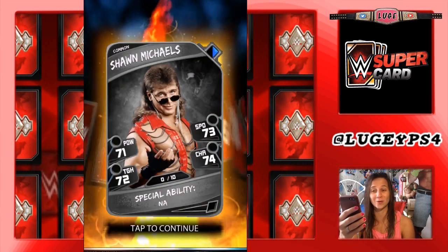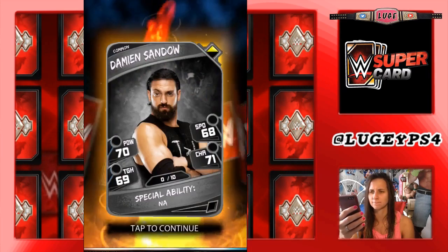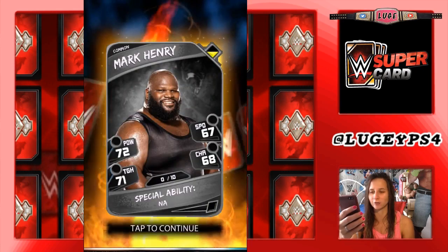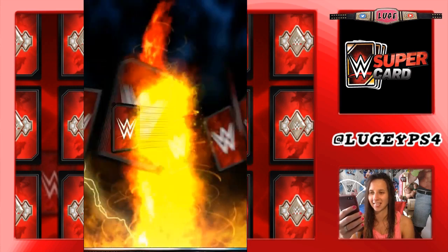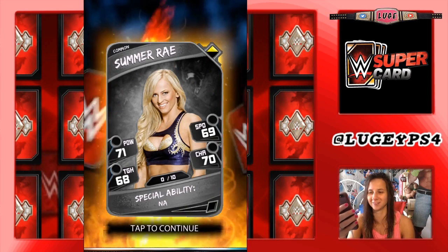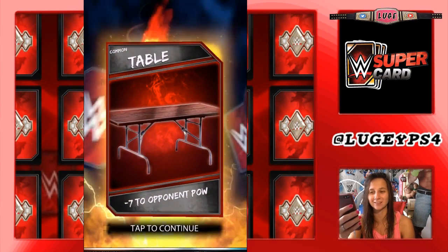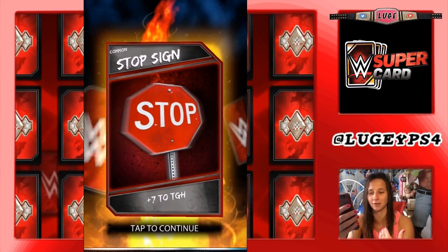Who else we got? Shawn Michaels, Mr. HBK. What's good, Mr. Wrestlemania? Damian Sandow. Mark Henry, World's Strongest Man. Alicia Fox. Eva Marie. Summer Rae - Hot Summer, not Cold Fish. Two cards left. We got a table - minus seven to opponent's power. And a stop sign - plus seven to my toughness.